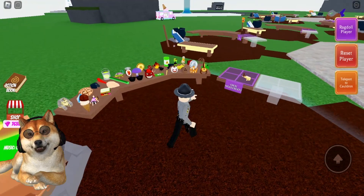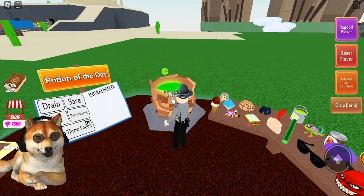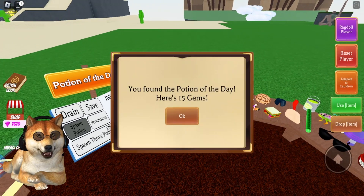If you don't have that ingredient, you'll have to buy a legacy crate with a chance of getting it. I'm going to grab that off my legacy table and drop it in my cauldron. All you have to do is spawn the potion and you get 15 gems for finding the potion of the day.